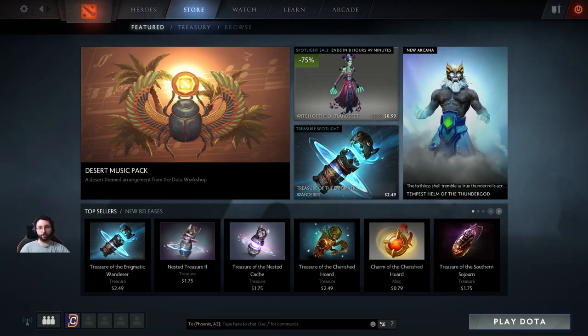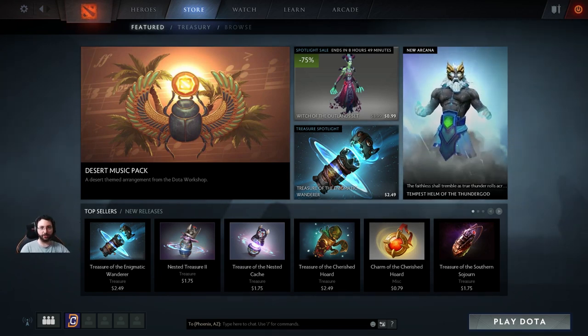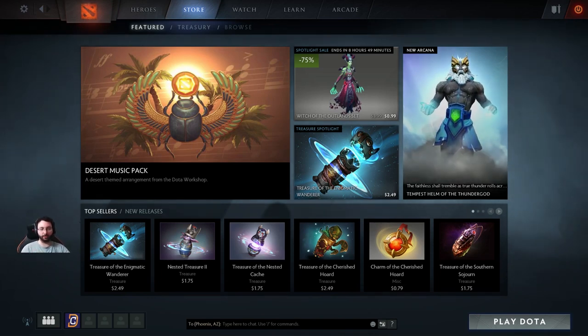Hey guys, Sunsfan here with a chest opening video — the Treasure of the Enigmatic Wanderer, which is the Captain's Draft 3.0 chest, which I'm going to show you guys in just a moment.